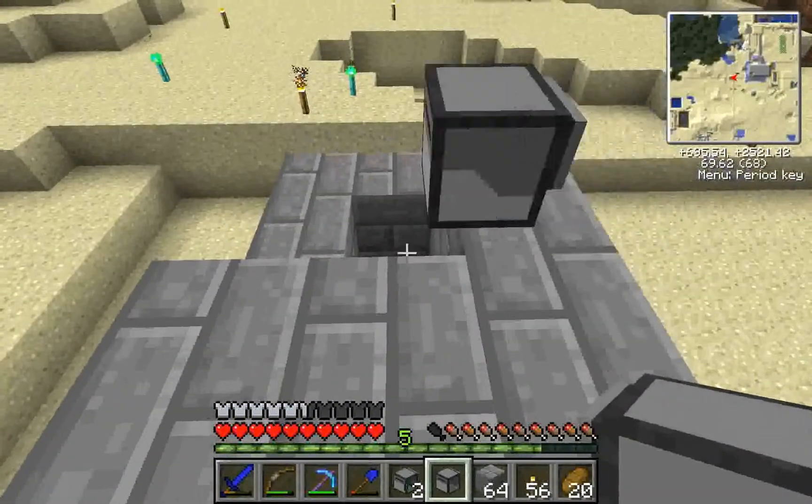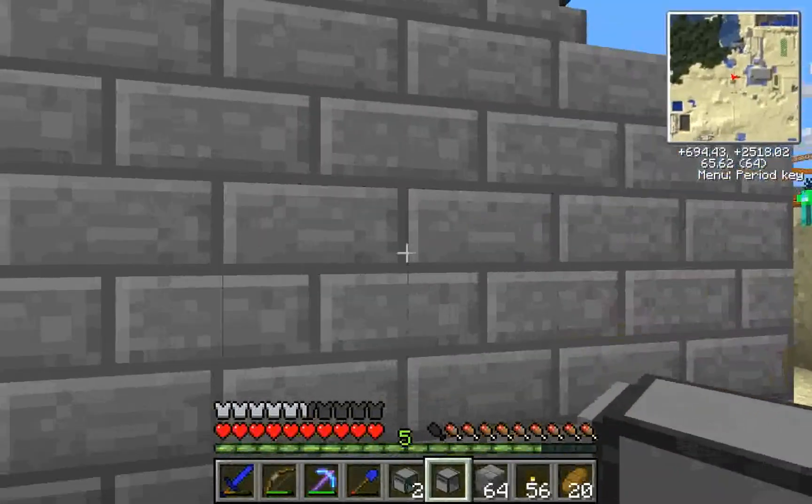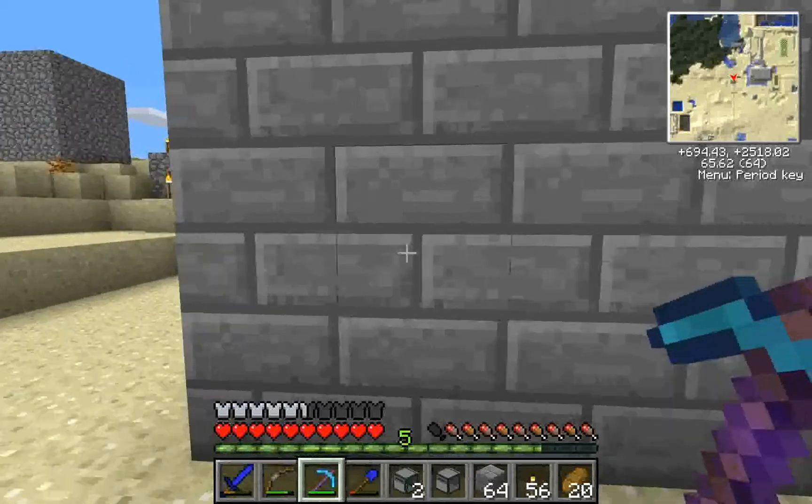You can see he's on the last layer, so he's going to put a roof on it. You've basically just got a box, minus the bottom part.